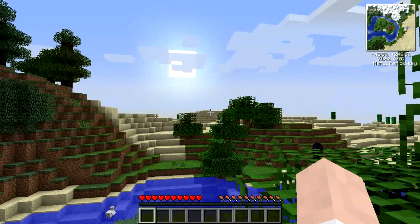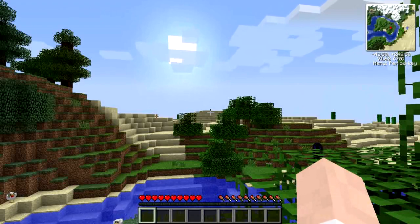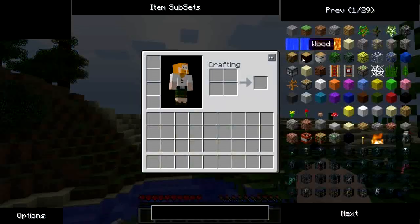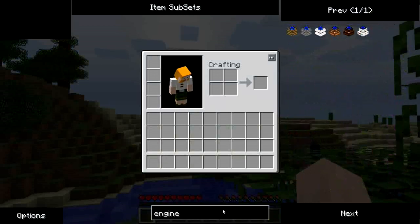Hello everybody. I've decided to play with the Technic Pack installed in the game. This is a brand new world I've just spawned in. Now, a couple of things. I'm not going to be spawning any items. I do have Too Many Items installed as part of the Technic Pack, but what I find it useful for is searching recipes, because there's so many of them.